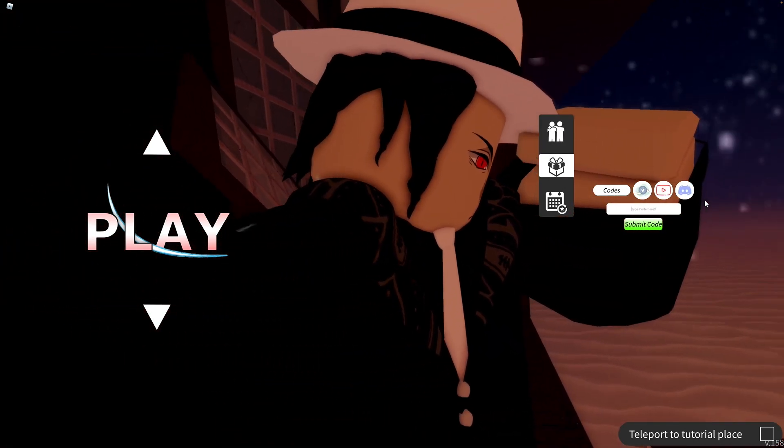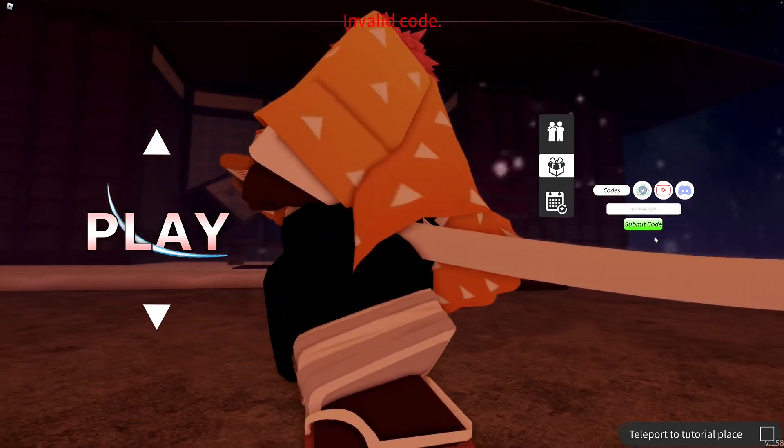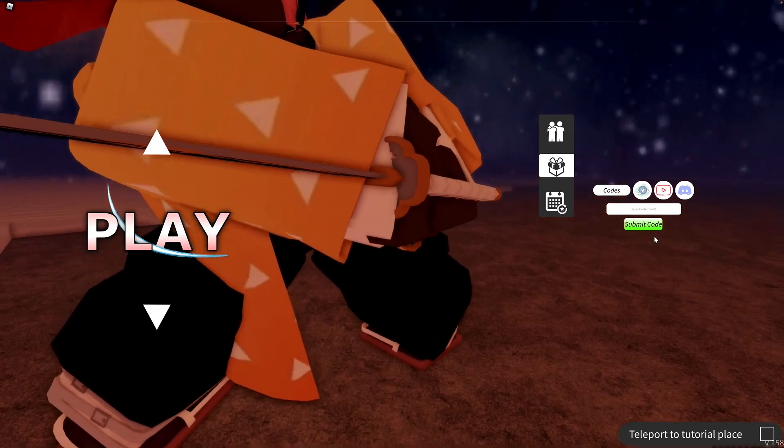Then click on 'type code here', type in whatever code I give you, click on 'submit code', and if the code is valid, you should be getting your reward.